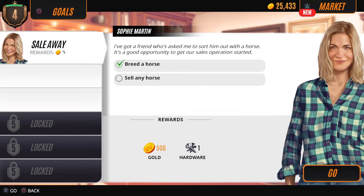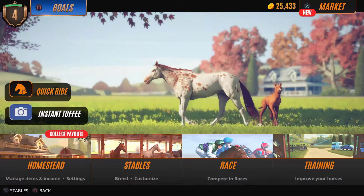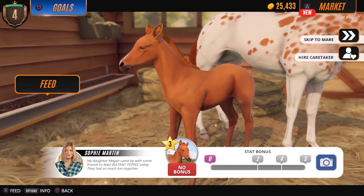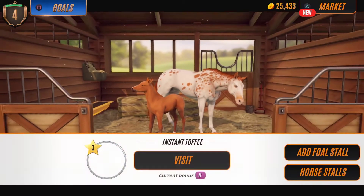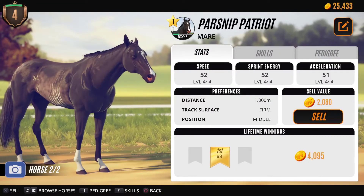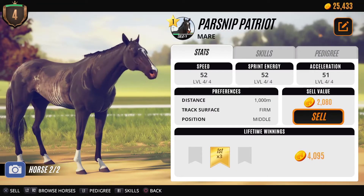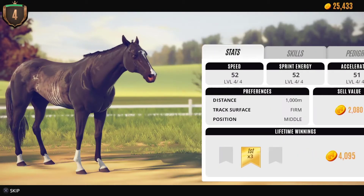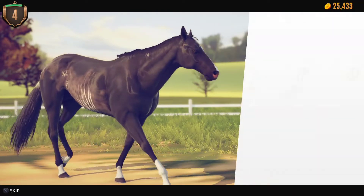The last goal we need to do is sell a horse, and we're going to have to sell our first horse — Parsnip Patriot eventually. I don't want to have to sell our baby horse, Instant Toffee. So we're just going to sell Parsnip Patriot. It's been a good little horse for us — got us our first three wins. Your service will be remembered, but off you go Parsnip. Good luck in your future endeavors. And we watch as she walks off the screen quite majestically.